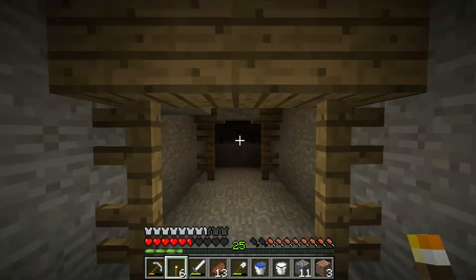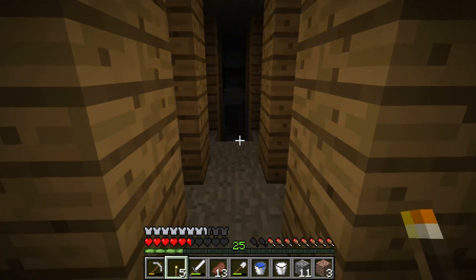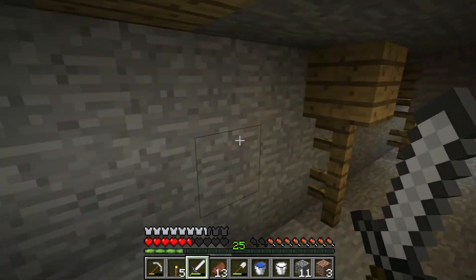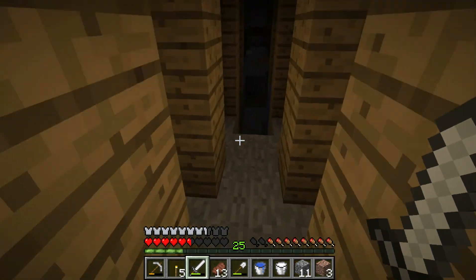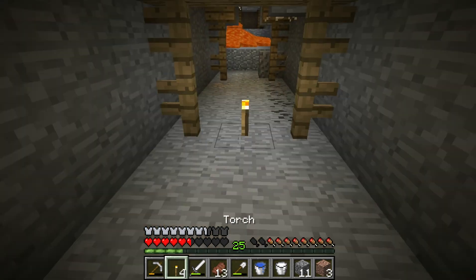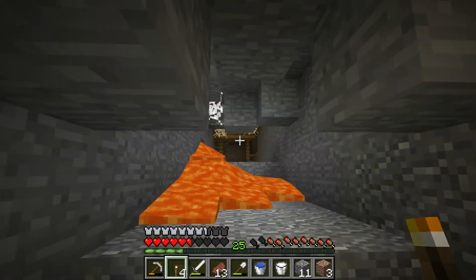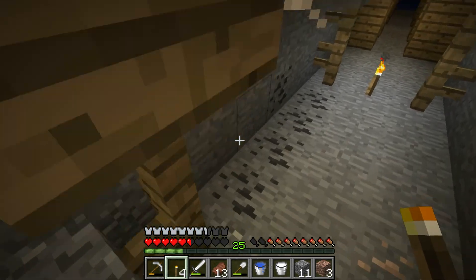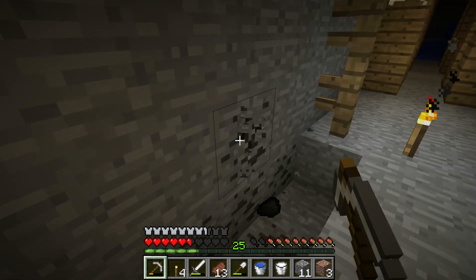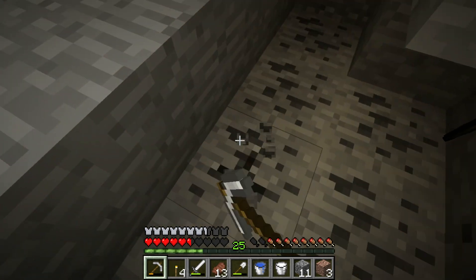So we're gonna go this way first. I see a creeper down there. Is it just me, or can zombies track you from a lot further distance now? Seems like they can. I don't know where those zombies are — sounds like they're right by us. There's one bad thing about these: the levels are so close together that it's hard to tell where the mobs are.